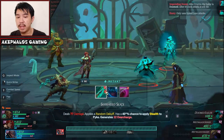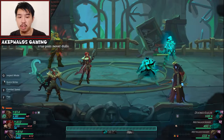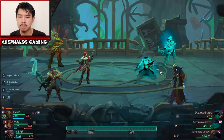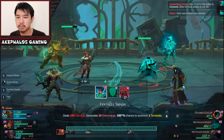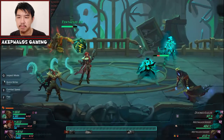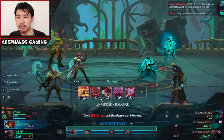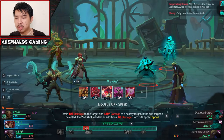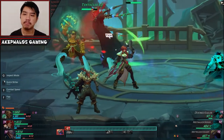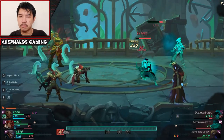We'll have Pyke do a Serrated Slice and focus on taking out the Miss Walker Assassin — Ignite, Bleed, and Kuriko. Awesome. Allawi will also try to help out Pyke a bit. Let's do a Double Up in the Speed Lane to take out the Doom Sailor, and potentially chain off with the Miss Walker Seeker.